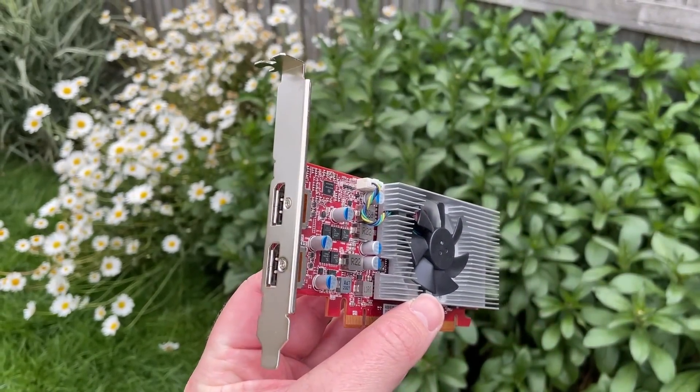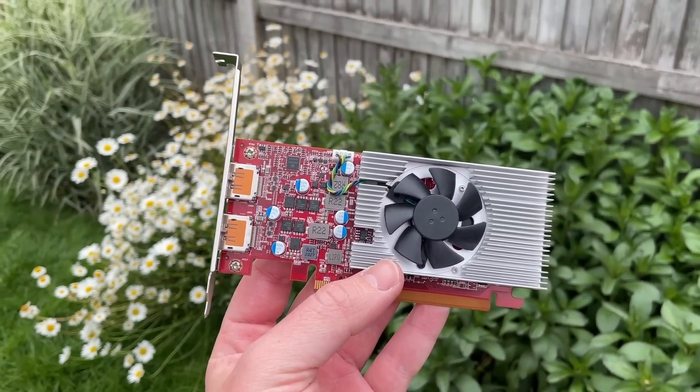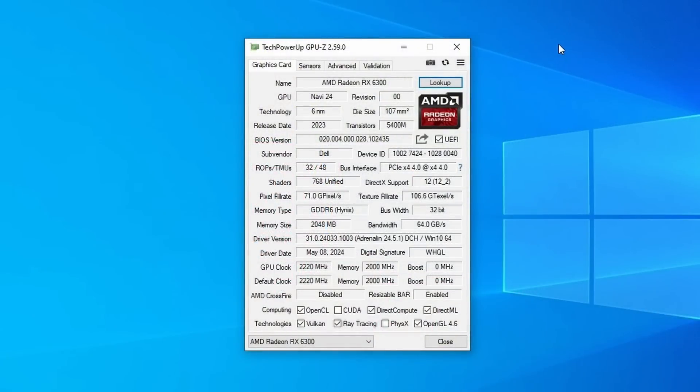Hello everyone and welcome to another video. Today we are playing Cyberpunk 2077 on the AMD Radeon RX 6300. This is a modern GPU launched in 2023 and despite this it has just 2GB of GDDR6 VRAM. It does support ray tracing, which you might find surprising, and we will certainly be testing it though it's not going to go well. The card runs in PCIe x4 4.0 mode with an i9 system.